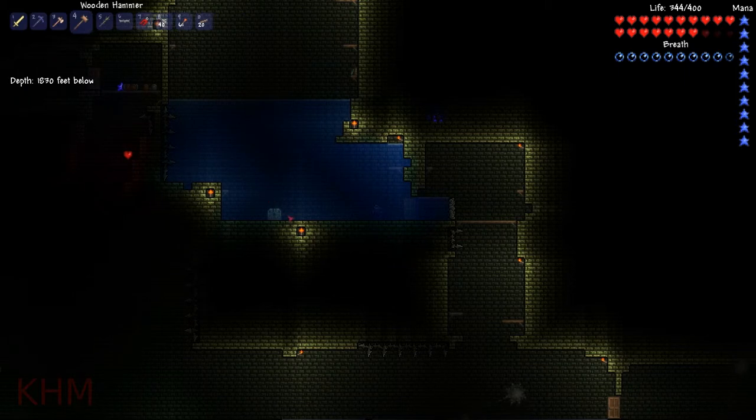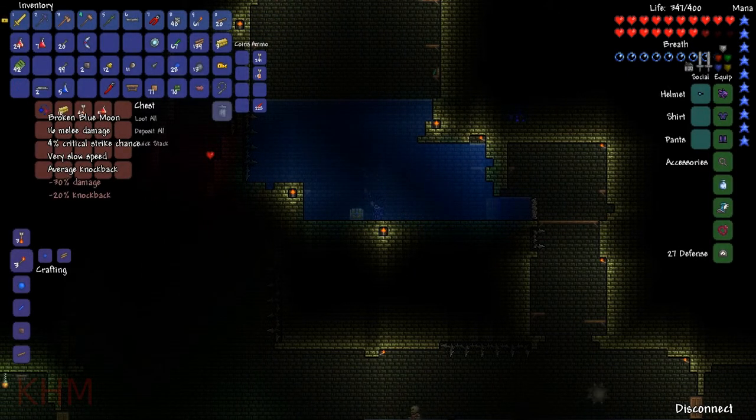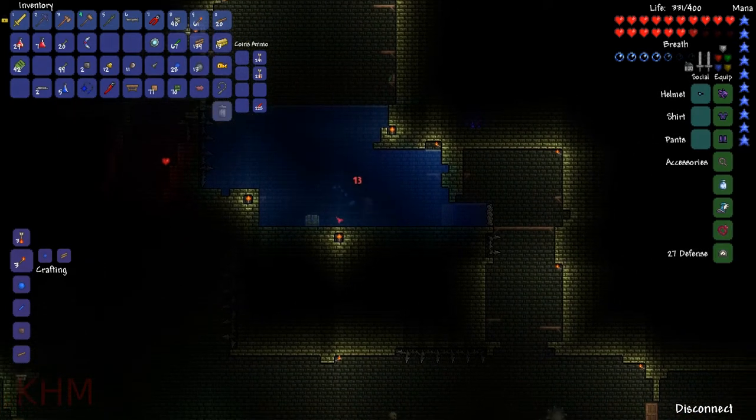Let's go open up this chest here. We got the key, got that, and we got a broken blue moon. Alrighty then. And an annoying cat.